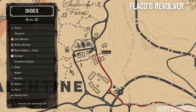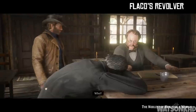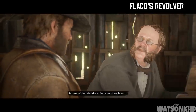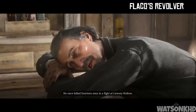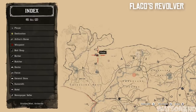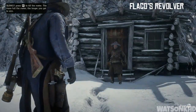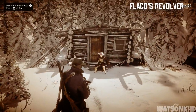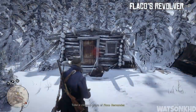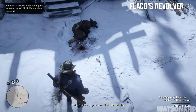Next up, make sure you have the Strangers and Freaks mission found in Valentine. This will require you to go around and speak to four old gunslingers to get some quotes for a book. Three of these gunslingers will have unique revolvers or pistols which you can get after you kill each one. The first one is Flaco Hernandez, which can be found in the snowy mountains north of Valentine. There will be a few guys to take out, and then Flaco will come out and instantly try to give you a duel — simply take him out and on the floor will be Flaco's revolver.